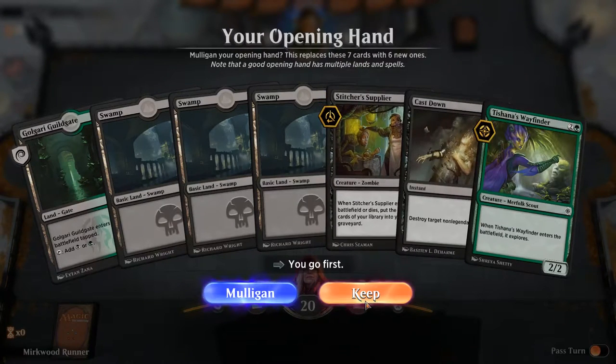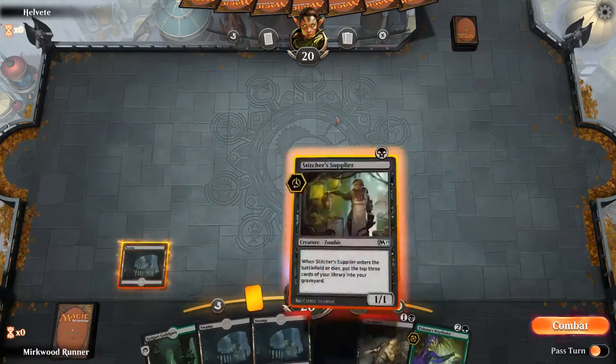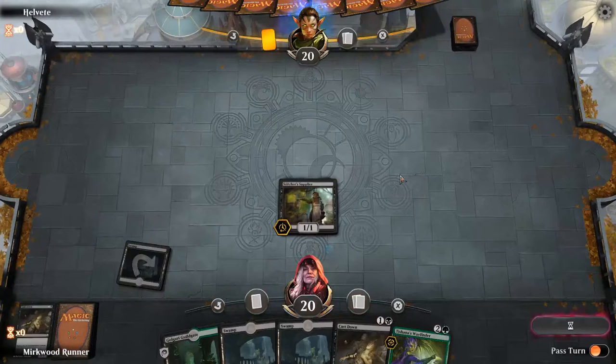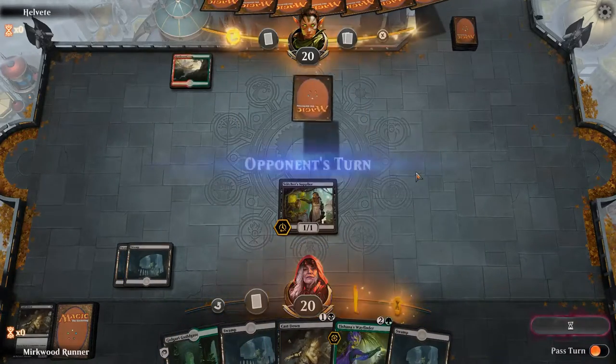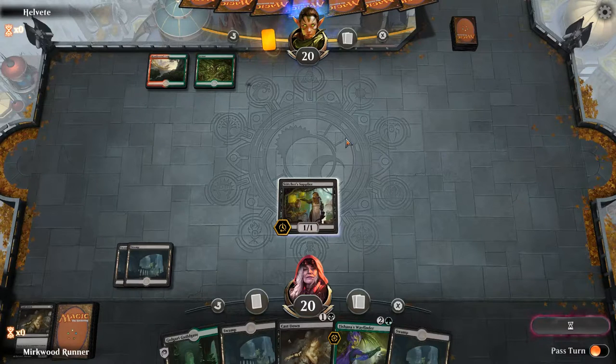I'm not complaining about this opening hand. Get that stitcher's supply out. We got rid of a stitcher and a Cast Down — we basically just removed our hand again. I could have attacked! Why, Chris? We're gonna lose by one. Nothing could have been done. You could have turned your creature sideways.